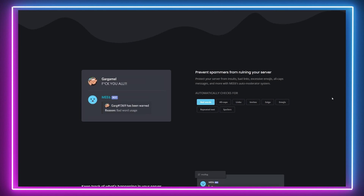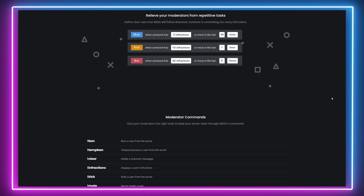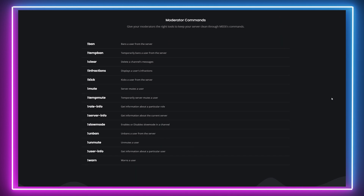When instances of such interactions are found, the Mi6 bot can be set to either warn, mute, kick or even ban someone if they reach a predefined threshold of violations over a set time frame. The Mi6 bot can be programmed to display custom messages in the channel or even send a private message to individual users who have broken the rules.